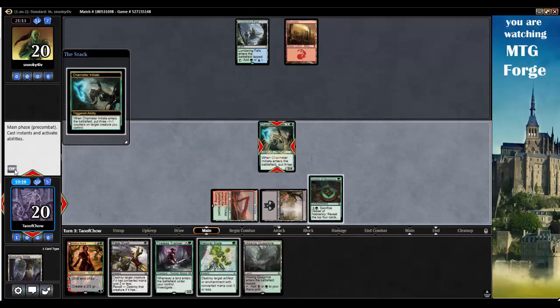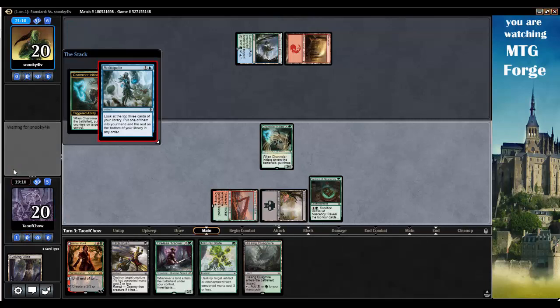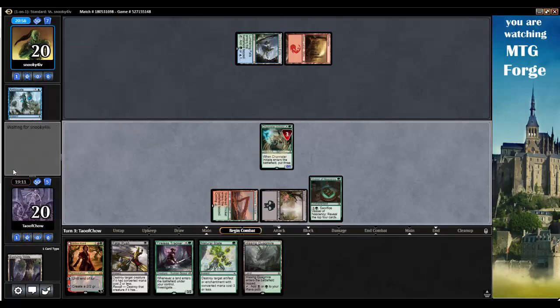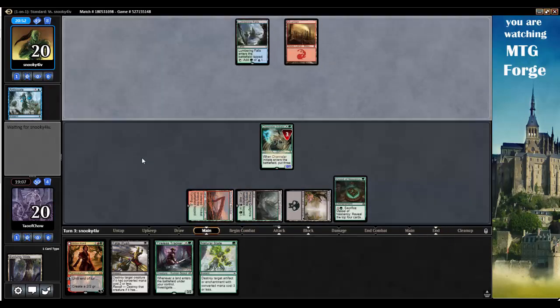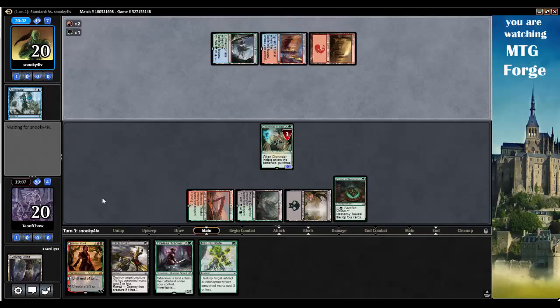And then I can get Arlen Chord. Oh, they're going to blow up my Channeler Initiate — oh wait, just anticipating. My opponent is anticipating. Get some minus one, minus one counters. Hissing Quagmire, go. I think I'm looking a lot better — much lower curve in my hand. Next turn I can get Arlen Chord out, start making some wolf tokens and putting some offensive pressure on my opponent.